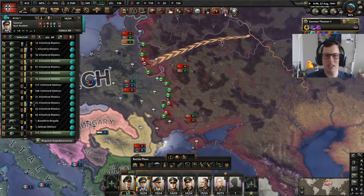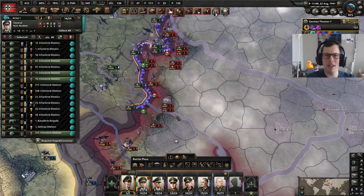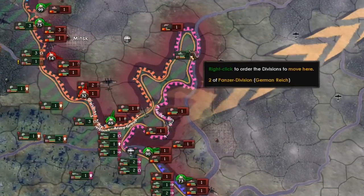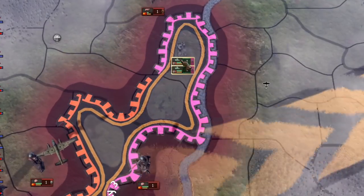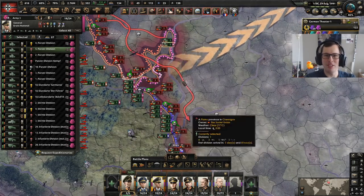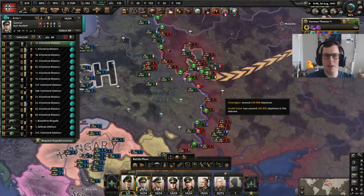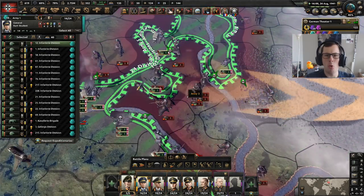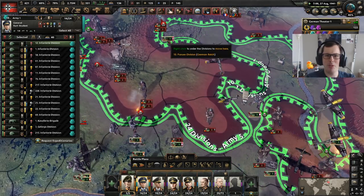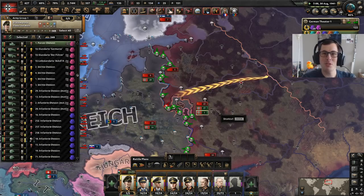We've taken Kiev. Now I'm not sure where these guys are going — just send them around, mate. That is a very awkward pocket that I have here and it could get trapped very easily. Alliance with Spain — we're only 70 days into the game. Wouldn't it be fun if I could somehow pull off an invasion of the UK? Befriend Turkey, why not? Do you want to join me, Spain?